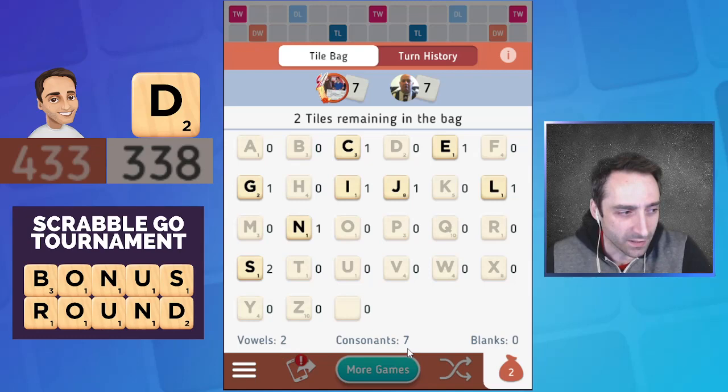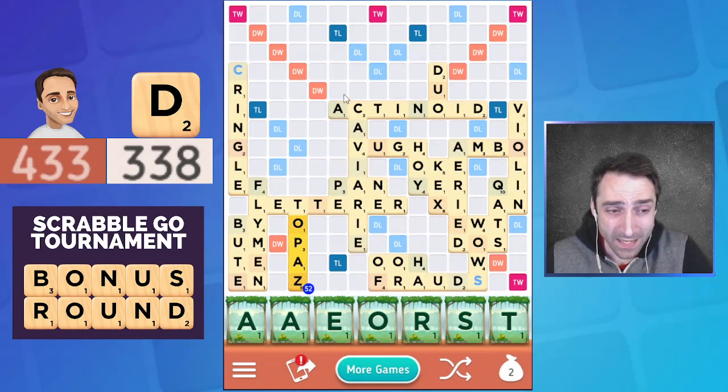Something as simple as 'roasted' here — well that doesn't reach the double. I'm sure there are better things I can do than block. Anyway, I'm in good shape here. I would expect Dave to play short — probably no more than two tiles on his turn — to give himself one more chance to bingo. But even if he does, my next play is going to put me more than enough ahead.